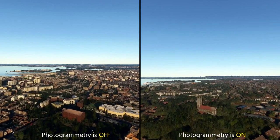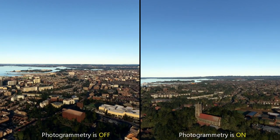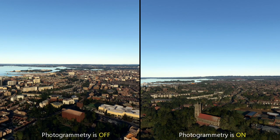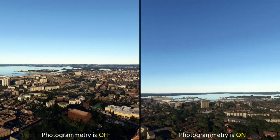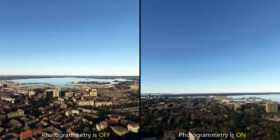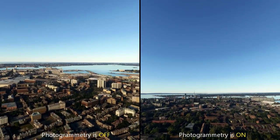Here on the right we have a church or cathedral. Photogrammetry on recognises it as a church or cathedral, whereas photogrammetry off recognises the building but doesn't actually identify what it is — it just gives it some basic shape.